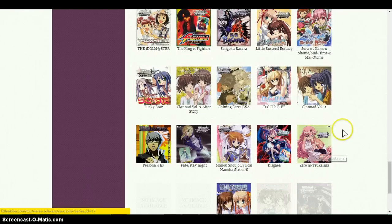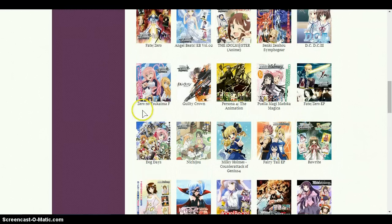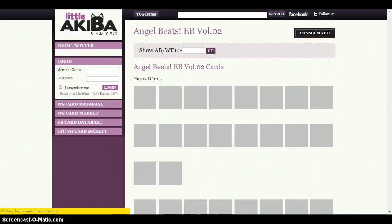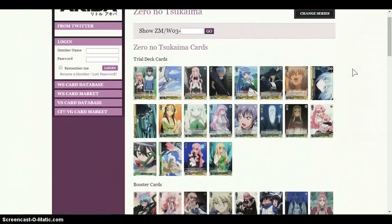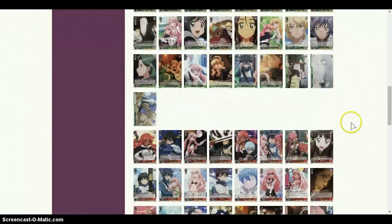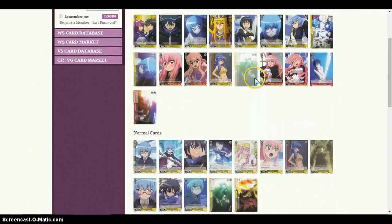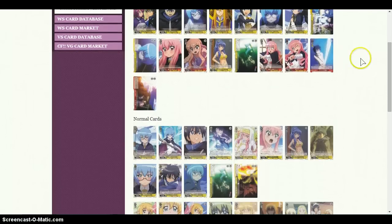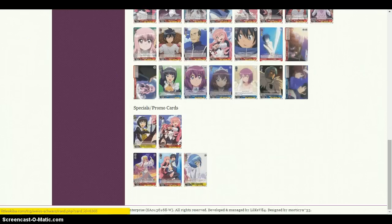For Zero Nutsu Kaima, I've decided to use both the first extra booster and the second one — so both W03 and W13. That is just a spoiler warning in advance. A little mention for W13: you will need some cards from the trial deck for W13 — really just one card, because everything else is reprinted in the booster. That's just something to be aware of.